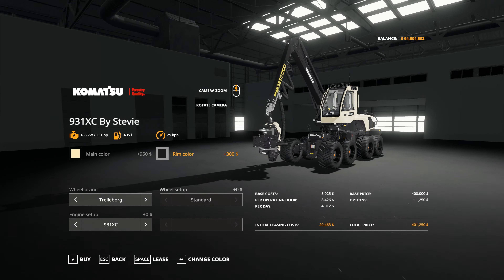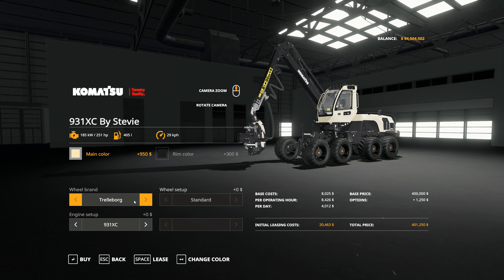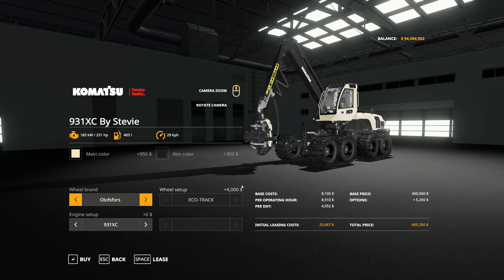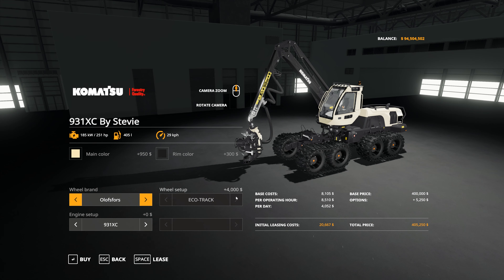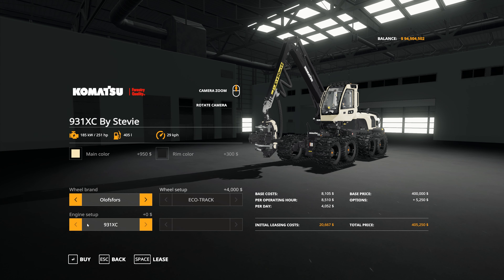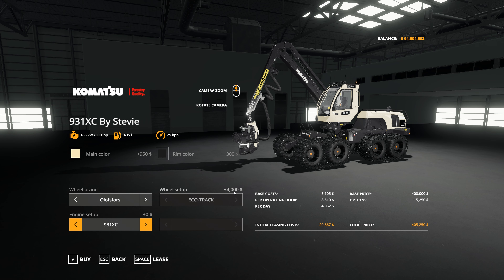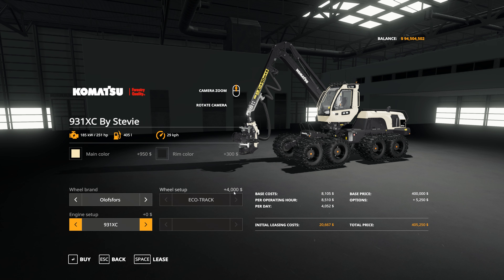Now let's look at Stevie's version. We have colour options — our go-to is Garlic and Black, or you can choose Bent Green or any other available colour. For wheels, you have the Trolliborgs as standard, or the Olofs4s, though only the Eco track style is available here. Stevie has also given us an engine upgrade: the standard 931XC at 251 horsepower, or the 931XCX for an extra $10,000, which gives you 396 horsepower. So a little more power, a little more speed, plus the colour customisation option.